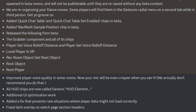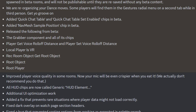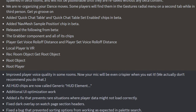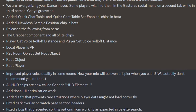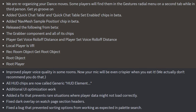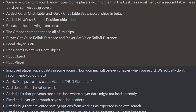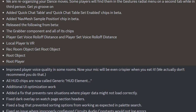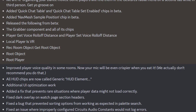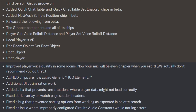They improved player voice quality in some rooms. All HUD chips are now called generic HUD element, with additional UI optimization work. They added a fix that prevents rare situations where player data may not load correctly, fixed a dark overlay on the watch page section headers — which was apparently a bug — then fixed a bug that prevented sorting options from working as expected in palette search, and fixed an issue where improperly configured circuits audio constants would not log errors.